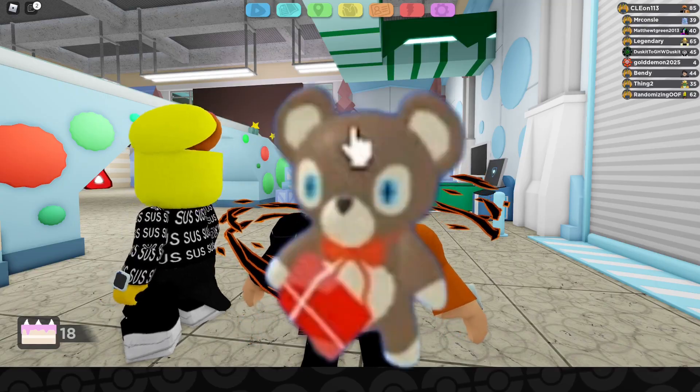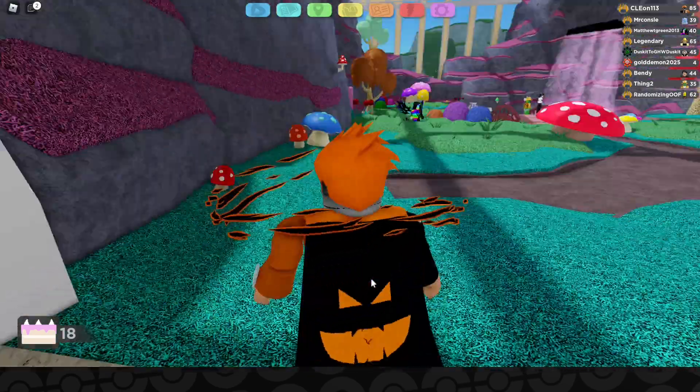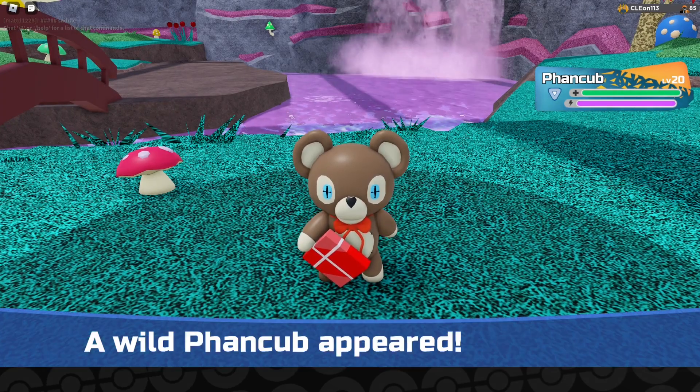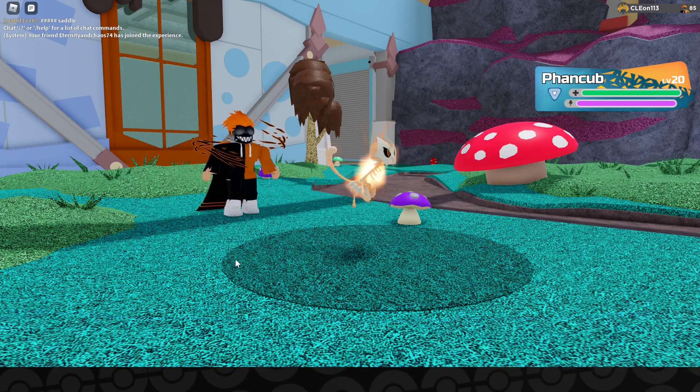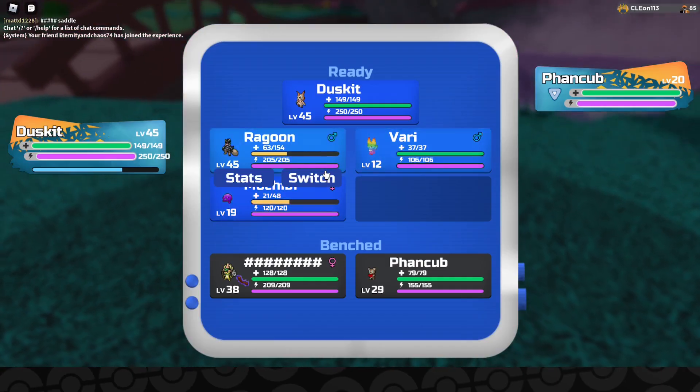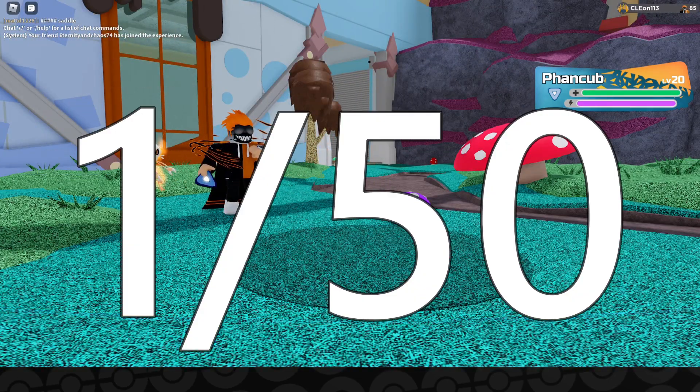In today's video I'll teach you how to get Chocolate Phancub. Basically, touch grass — go out in the wild — and boom, that easy and simple. I found one myself, as you can see. For the odds, I don't really know, but let's assume like last year: it's about 1 in 50.